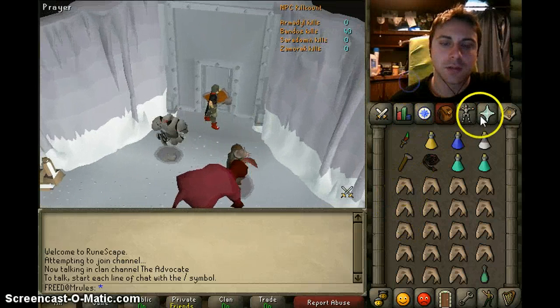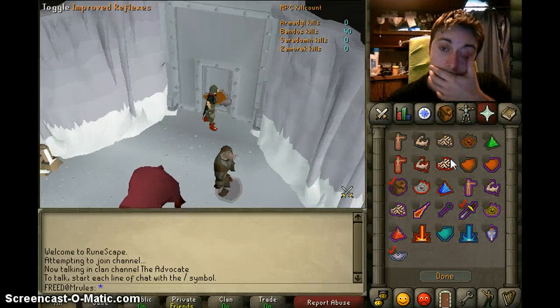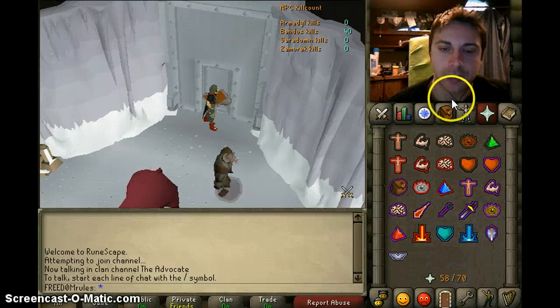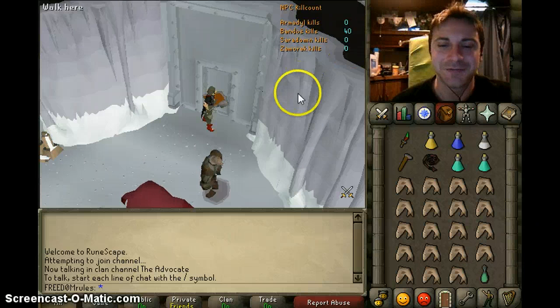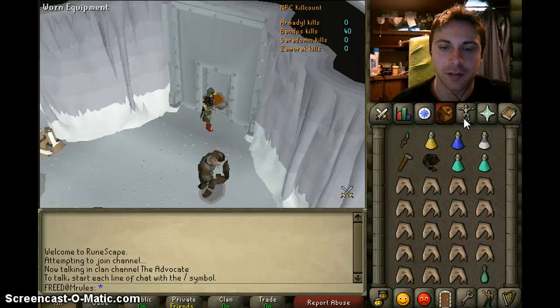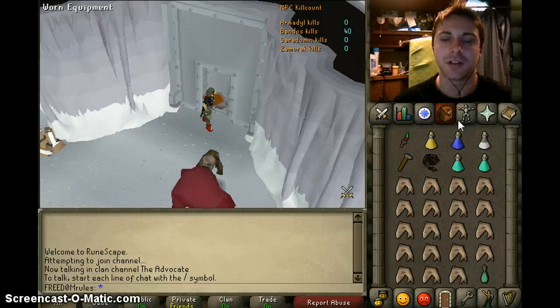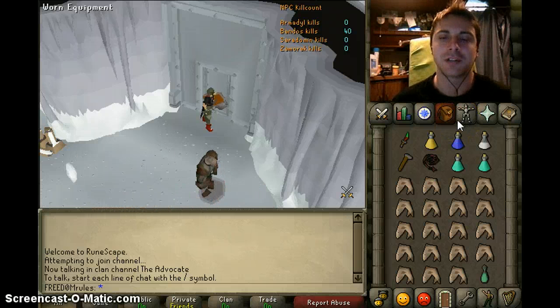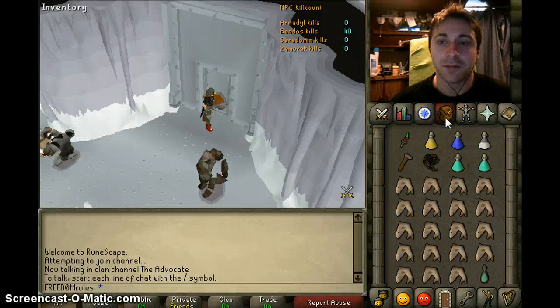What you do is you activate these prayers when you go in and just hope for the best. It's really defensive — you'll have a lot of defense against them, but sometimes you don't always get the kill. Sometimes you can go very unlucky and just not hit on them, like it's happened to me quite a few times. Hopefully for demonstration purposes this time it will work.